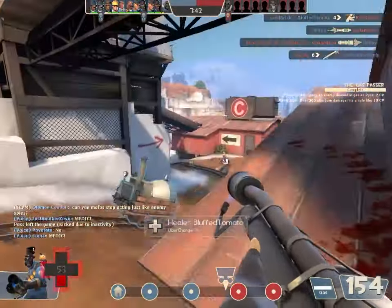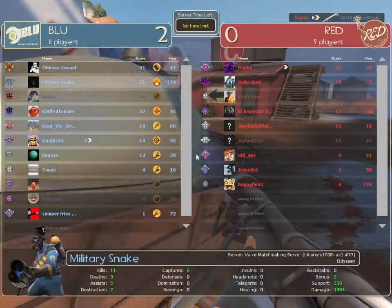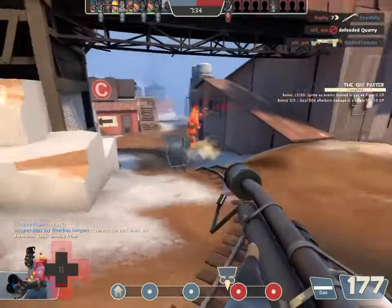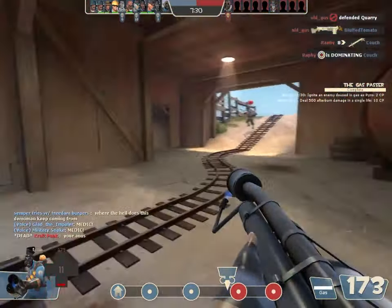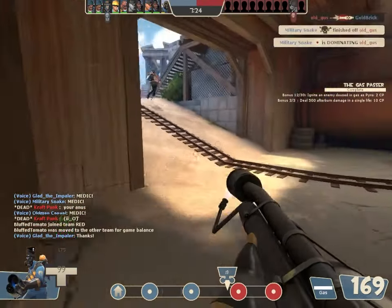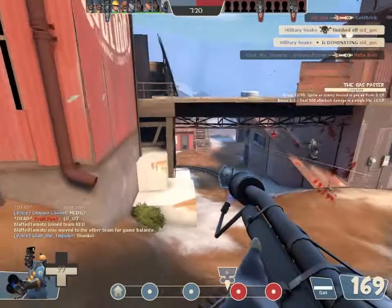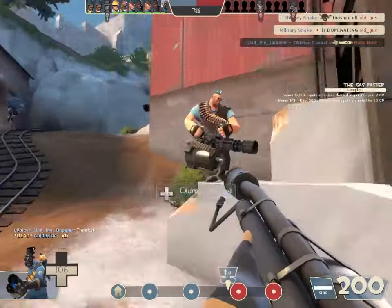So the gas passer builds up only with damage dealt from itself. Calm down — lag spike. I might be dead. Let me just sit right here. I'm dominating! Hooray! I'm having too much fun with this, man.